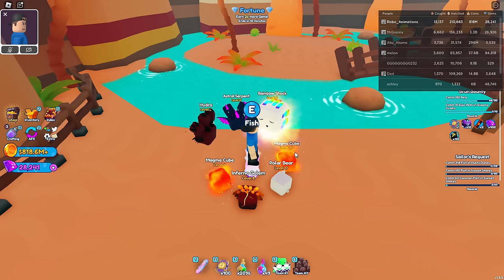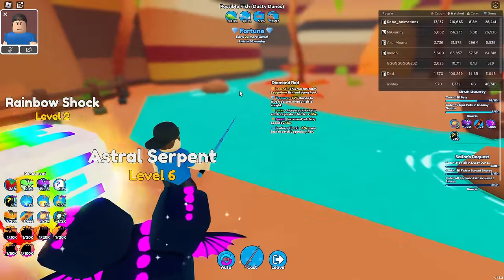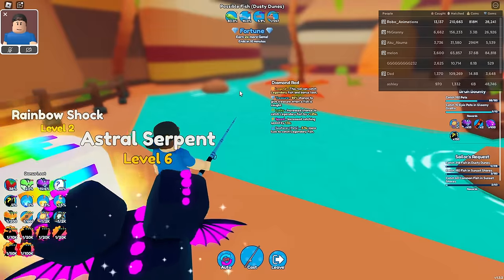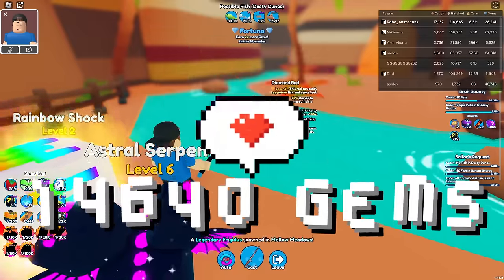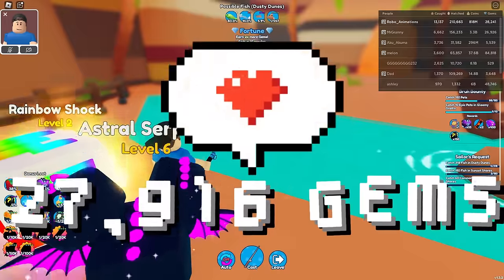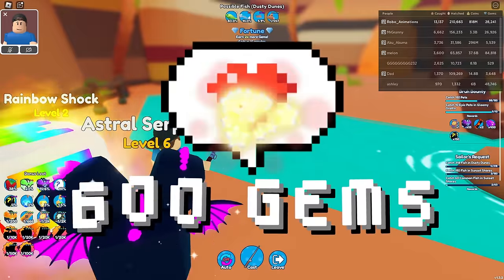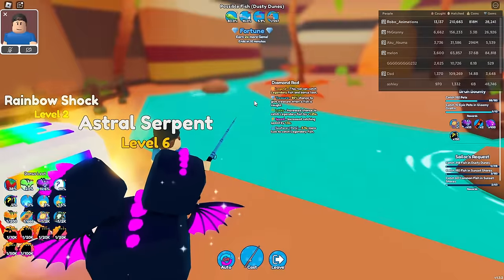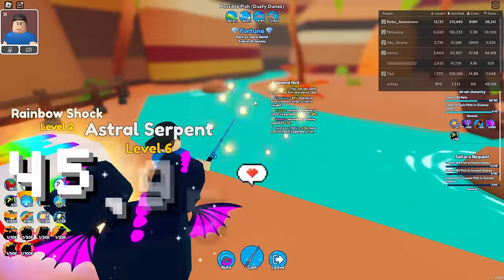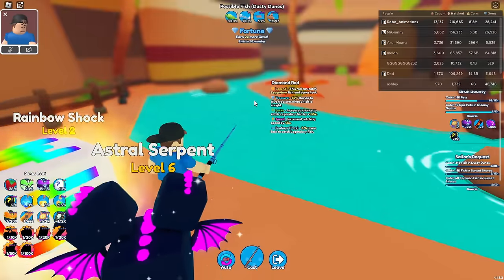Next up, Dusty Dunes — we're really going to speed it up now. With my multipliers, the expected value of gems in Dusty Dunes are as follows: legendary is expected to give 14,640 gems, epic gives 27,916 gems, rare gives 600 gems after conversion, and common gives 2,800 gems — giving us an expected value of 45,956 gems from 24 hours of AFK fishing in Dusty Dunes.